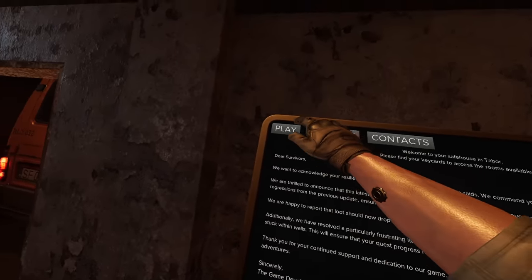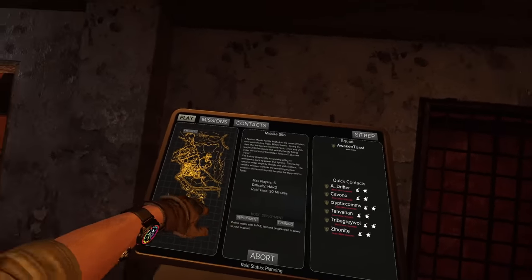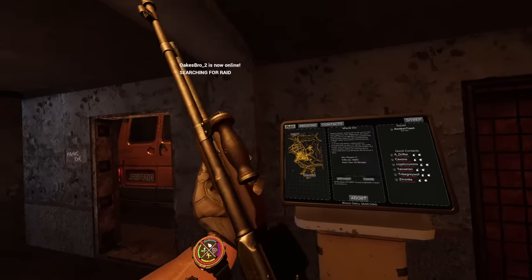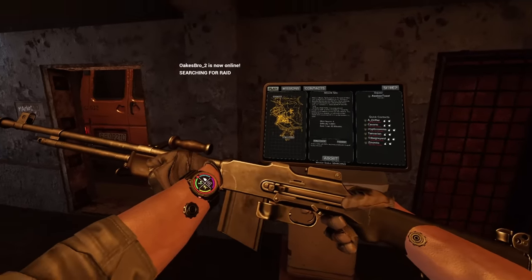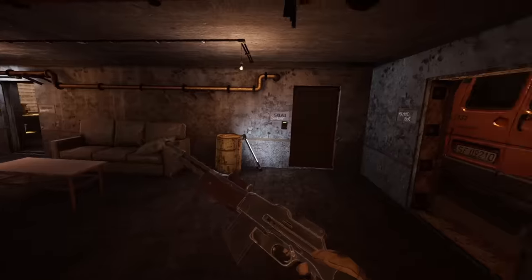Without further ado, ladies and gentlemen, let's go and dive into our first raid of the day. We're gonna go and rock out some Missile Silo. I want to try and use this BAR and see if we can potentially get a good amount of player kills using this weapon, because this would be an incredibly fun weapon to get some gameplay with considering the fact it's completely new. This is gonna be the first time I'm ever using it, first impressions.